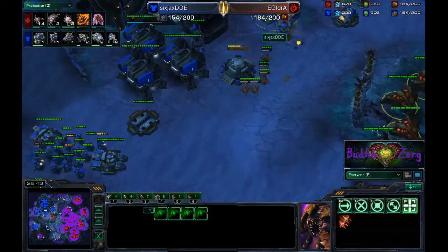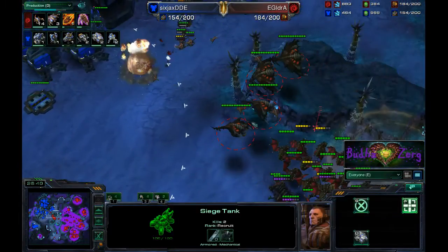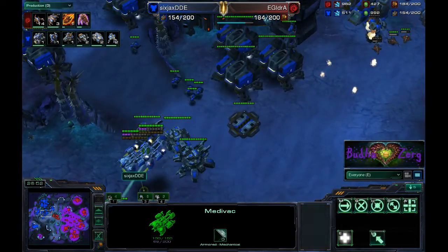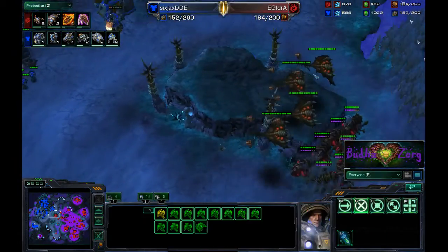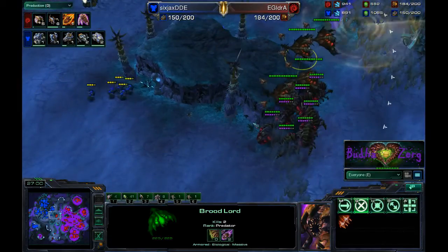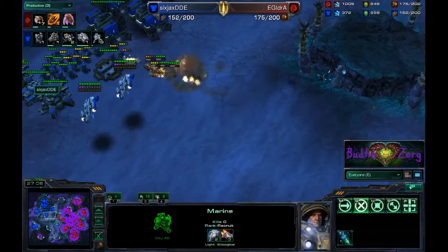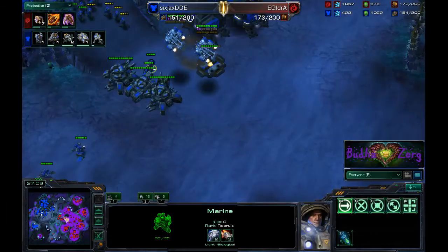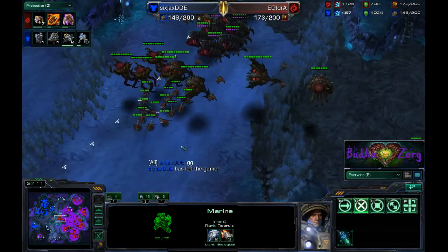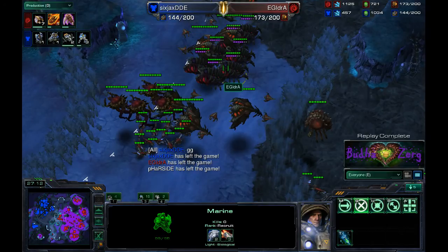DDE is forced to unsieged his tanks. Zerglings run in and pick everything off. Two Medivacs join the fight to heal the marines, but IDra controls his broodlords correctly and finishes the game. DDE pushes marines forward — they are in danger of being fungaled — and he GGs out. IDra 2-0s the series. Hopefully you enjoyed this cast; the second game was pretty intense. Tune in for more casts.